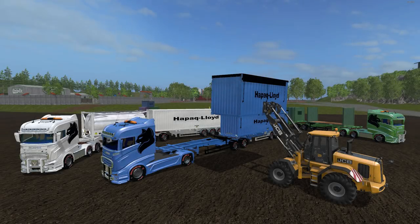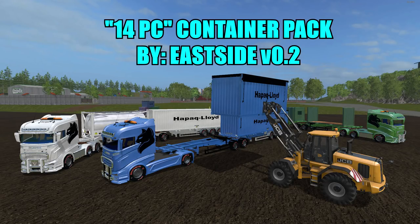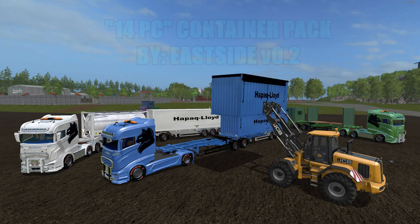Hello everyone and welcome back for another mod review. Today I have another really nice mod pack for you guys to review. This is called the Container Pack by Eastside, version 0.2. File size is 152 megabytes and there are 14 pieces in this pack. It consists of two Scania R1000 series semis and a bunch of different tippers, trailers and tankers, so we'll be taking a look at all that.